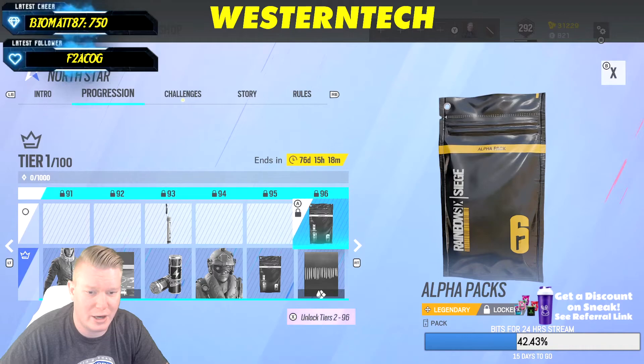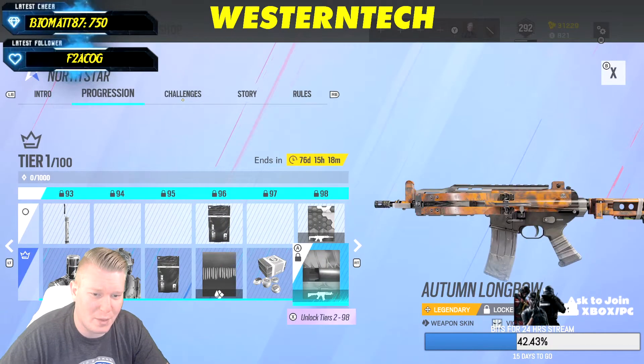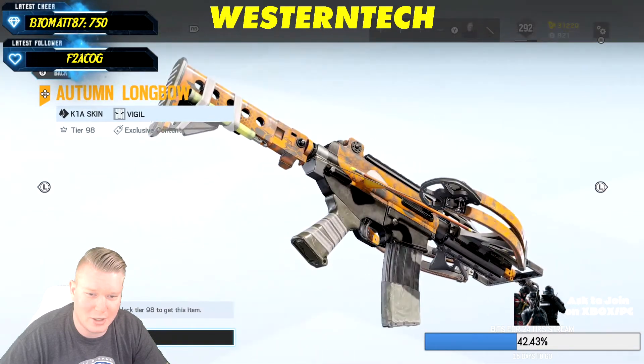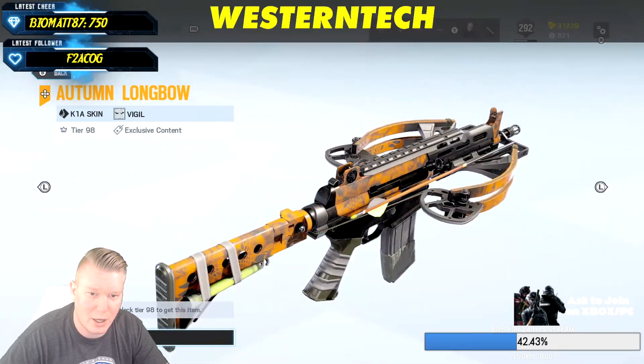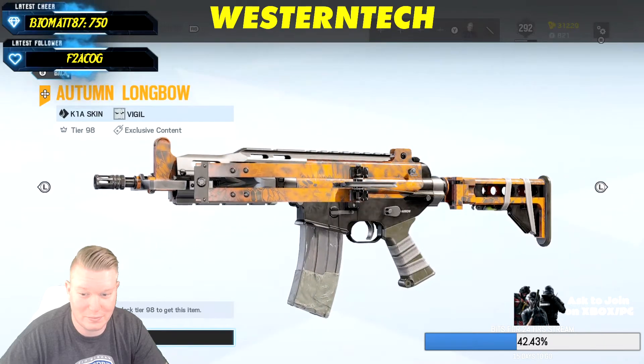Search and Rescue attachment skin going for a blue effect. If you get up to tier 96 you'll get a legendary alpha pack. This is the one a lot of people were talking about — the Autumn Longbow for Vigil. It actually looks like a bow, kind of a crossbow really — this looks really cool. I don't really use Vigil but very impressive.